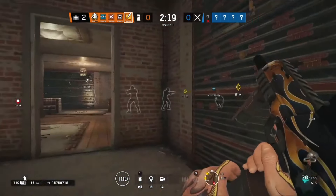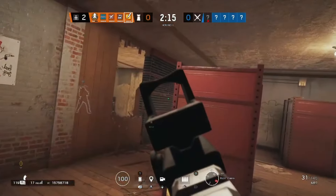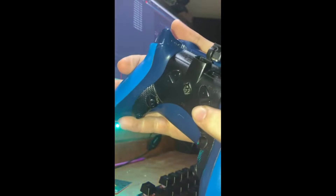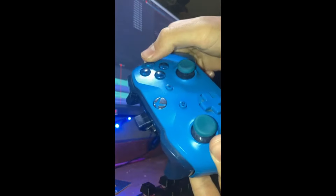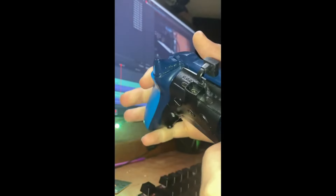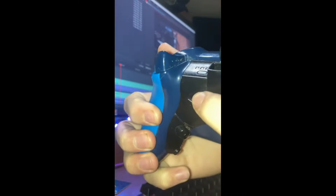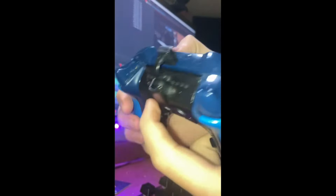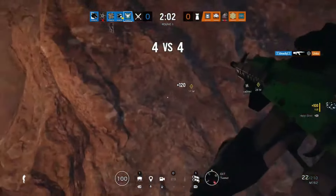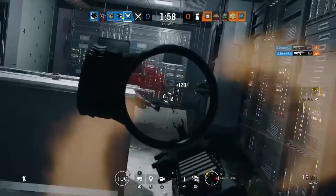Something that makes this even better than a standard button mapping device like an elite controller is that you can map more than just one action. For example, if I hold down mapping button three and then hold down B and let go of both, action button three will now be mapped to holding B, or going prone. I can also map action button two to crouch and knife by holding the mapping button, clicking B, and then clicking right stick. This could be especially useful in games like Apex or Call of Duty to map a button to jump and slide prone — the possibilities are endless.